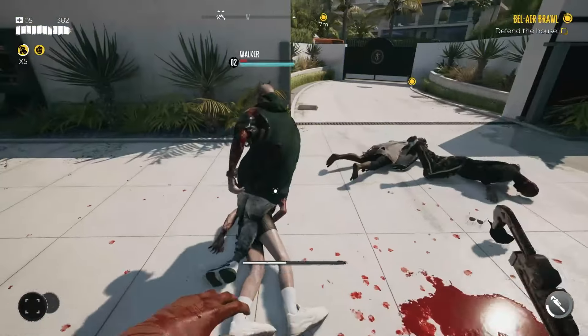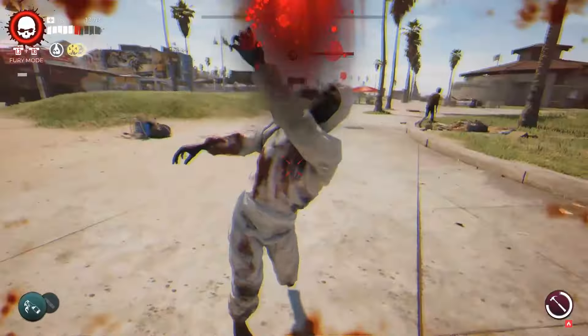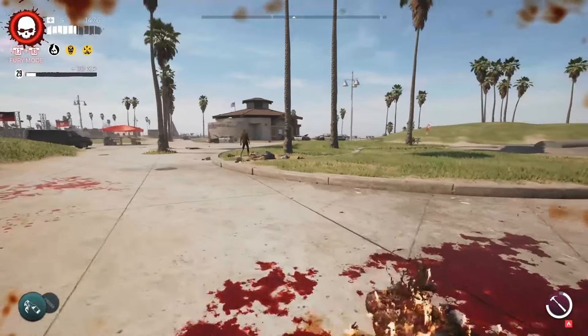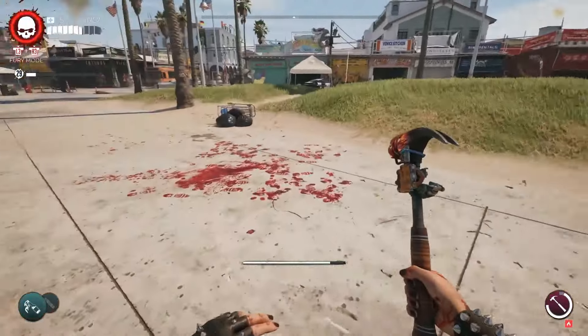Don't allow yourself to be overcome by fear of missing out — you will eventually unlock the other defensive options as well. There are other little differences too, like Bruno's starting with the flying kick instead of the drop kick, but all these differences will resolve themselves over the course of the game as everyone will unlock the alternate skills.